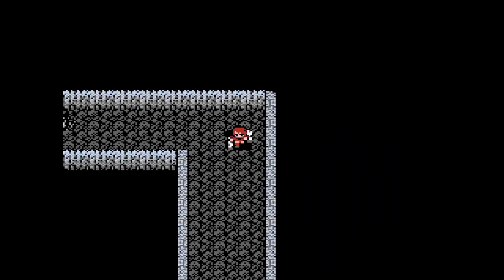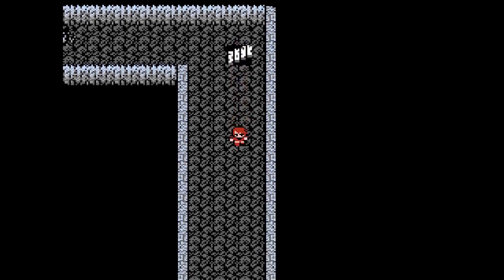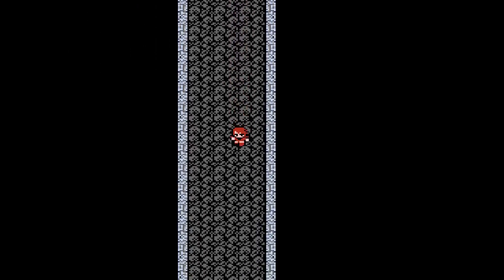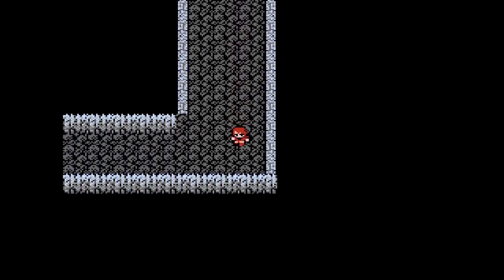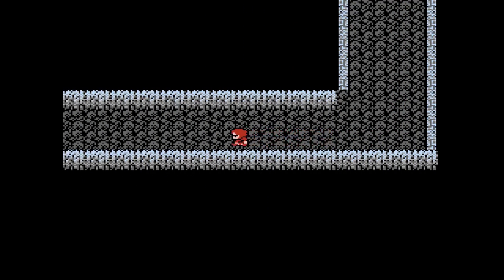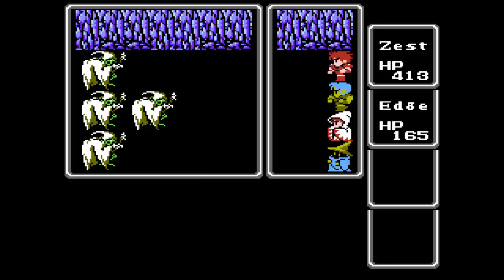This is also a rather featureless room, with literally the only feature being some rocks blocking the western path a little bit. But either way, you can still take that path and then go south, or go south and then west. Either way, you need to reach the southwestern corner. Very bland, featureless room — and nothing else. Except encounters, obviously.